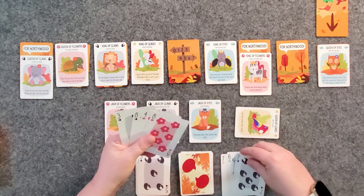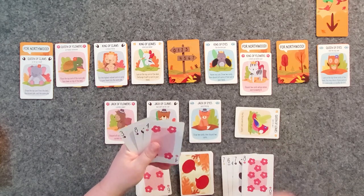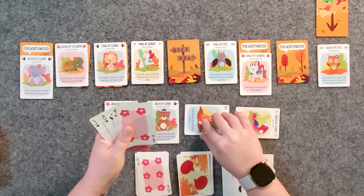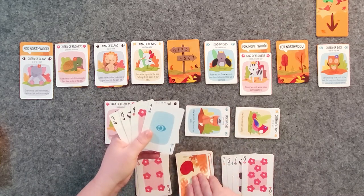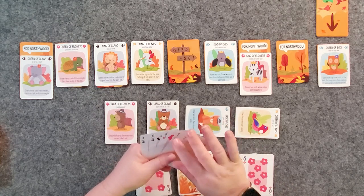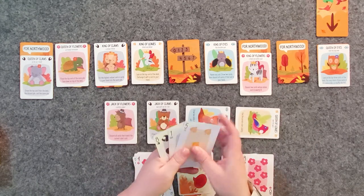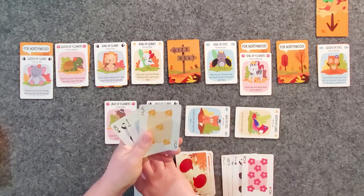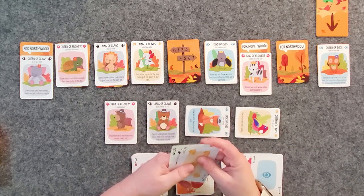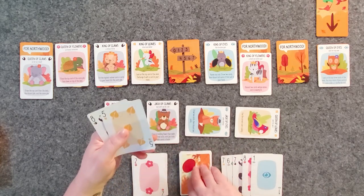A five — we can win that. Gives us three wins. Then a six — four wins. I'm going to use the Jack of Eyes to draw two cards and discard two. I'll keep one because it's the right suit. Then a two comes up and I win another trick — that's five. I have to win both of the remaining cards, which seems highly unlikely.